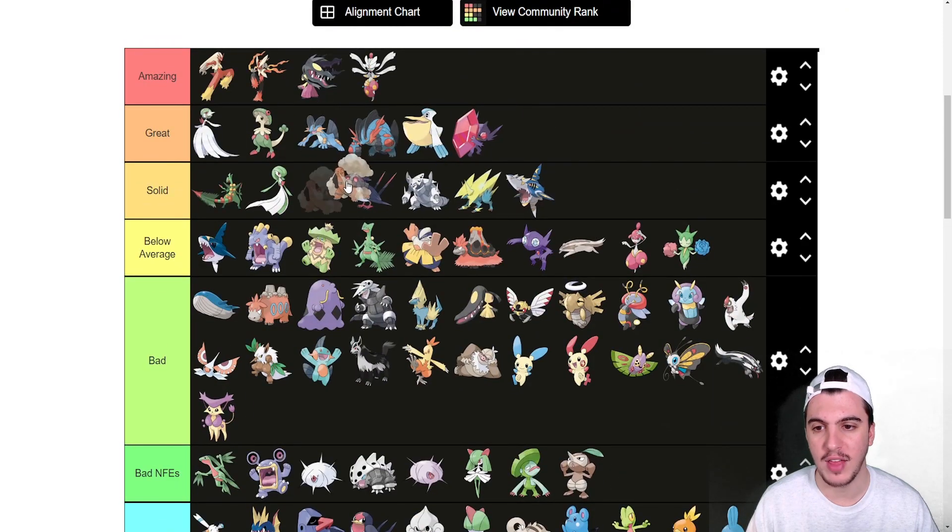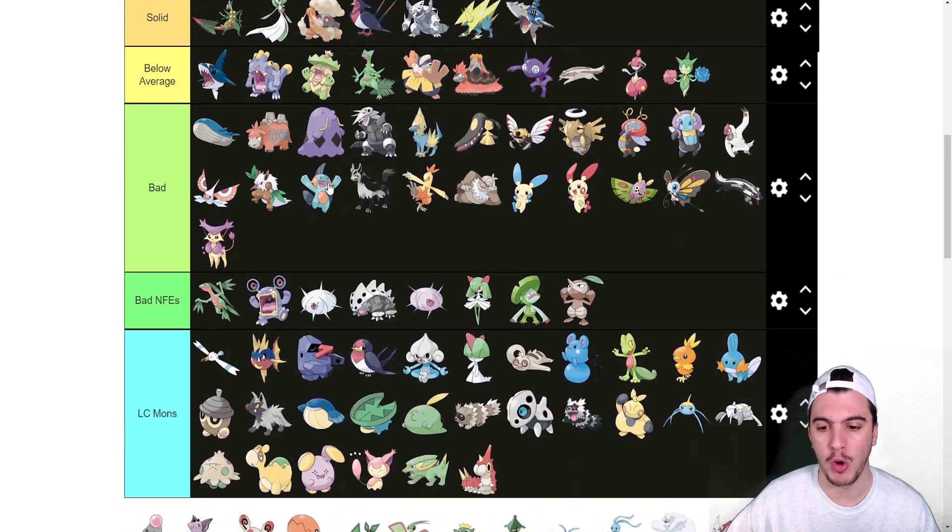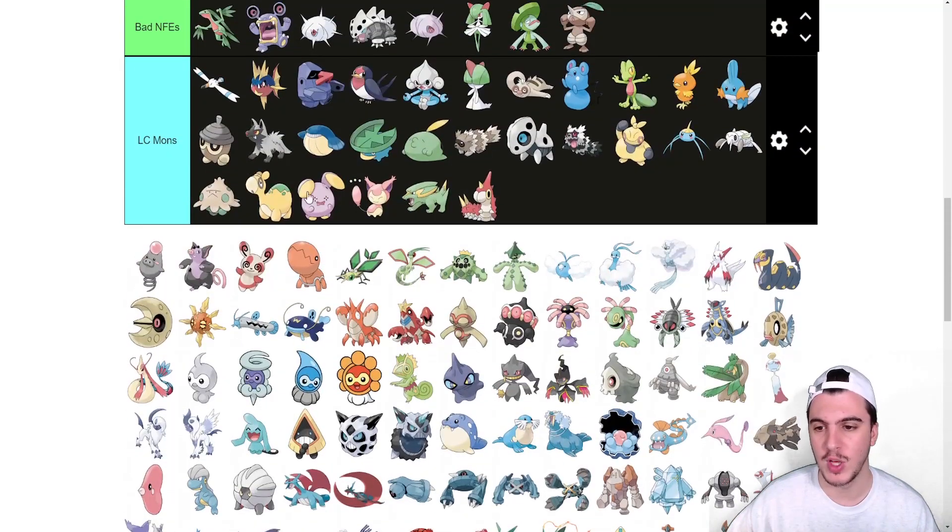Torkoal is a weather setter and goes into the Solid tier. Having access to weather is great, but it also gets Rocks, Rapid Spin, and Shell Smash — so it's not just a one-trick pony. It's solidly favored as an overall utility Pokémon.